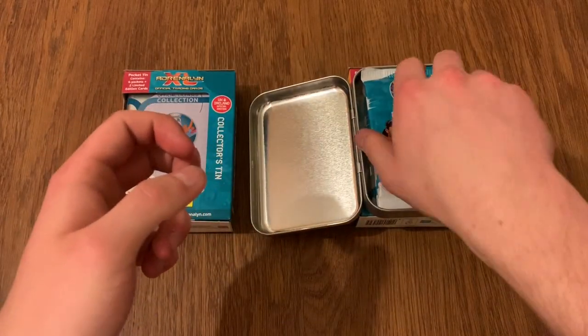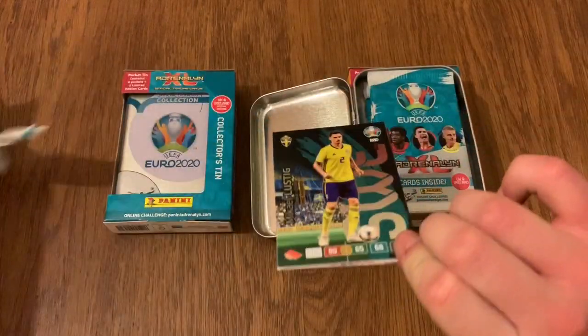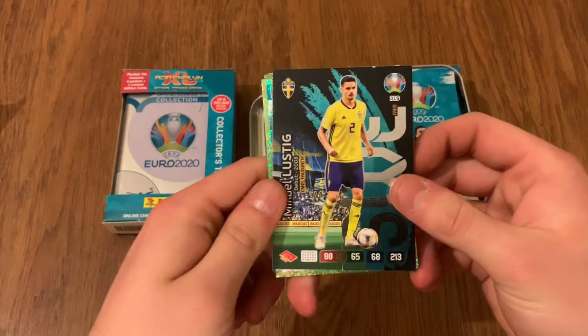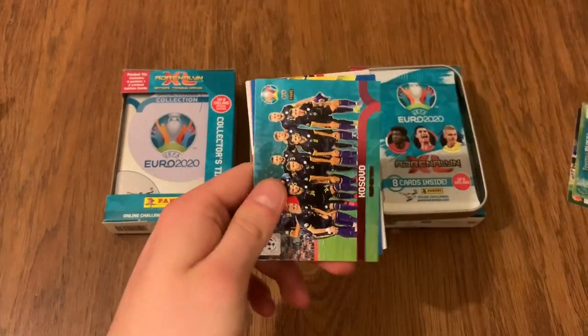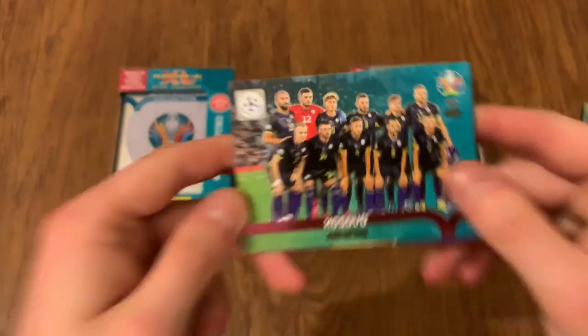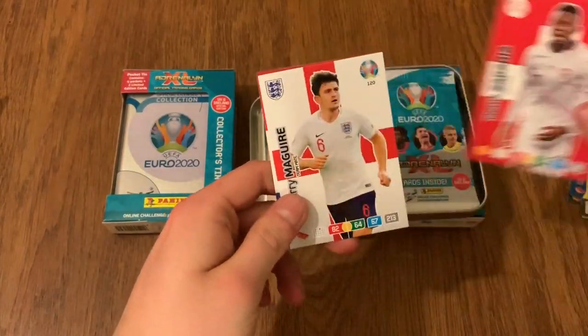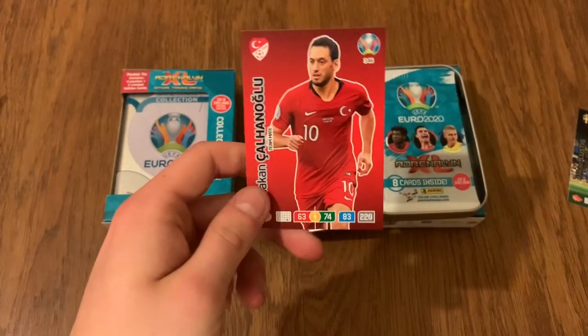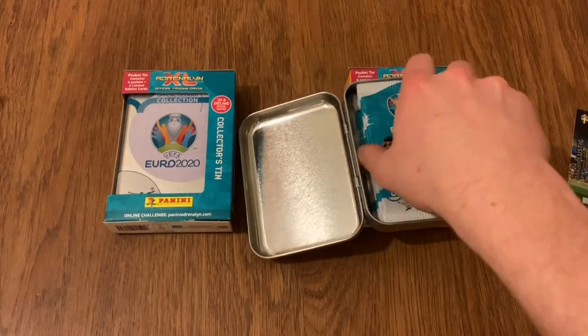Maybe get some elite cards and Masters. I'll be happy with a couple of Masters, and I am digging the paper packet design. I think it's been an unreal edition this collection — my favourite packets so far to open, and they're probably good for the environment. We've got a Super Nini on this one, so that's the first pack in.